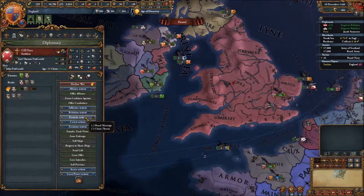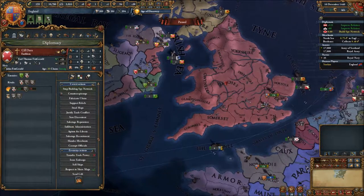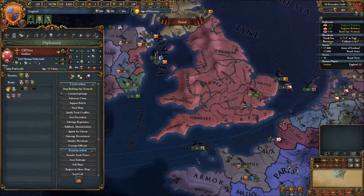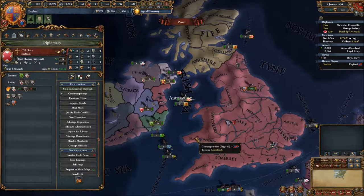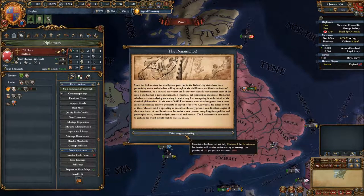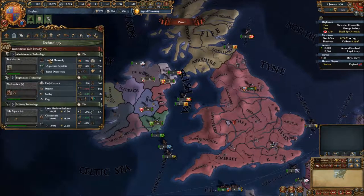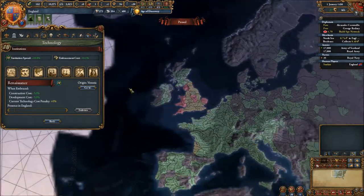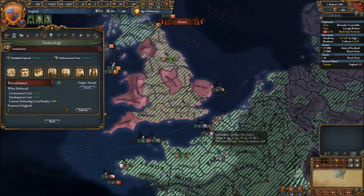Let's do some covert action and use all our spies to accomplish that. The Renaissance has begun - let's see where that is. Venice. Venice, that's gonna take a long time to reach us.